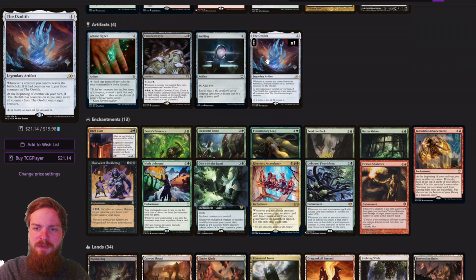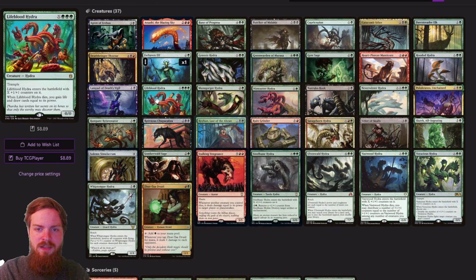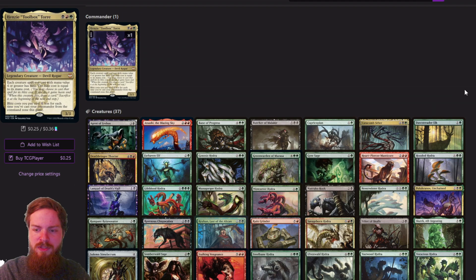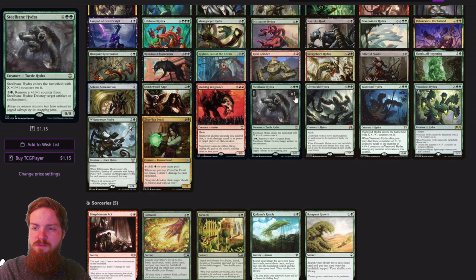To highlight a few more ways we can mess around with counters: the Ozolith, whenever a creature you control leaves the battlefield, puts those counters on the Ozolith, and at the beginning of combat, if the Ozolith has counters you can move them onto another permanent. Death's Presence means whenever a creature you control dies, put X plus one, plus one counters on target creature where X is the power of the creature that died. So we'll take advantage of our Hydras dying, either making other Hydras bigger or making Henzie really big. We also have Rayhan — whenever a creature you control dies or is put into the command zone, if it had plus one counters on it, you can put that many plus one, plus one counters on target creature. Pretty sweet — just beat face with big Hydras.